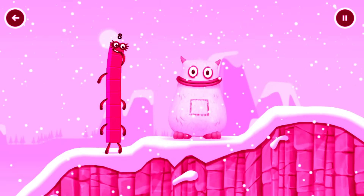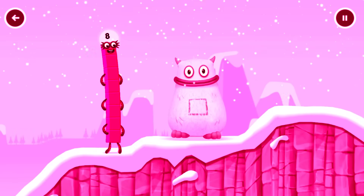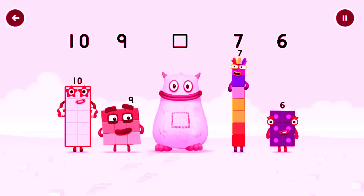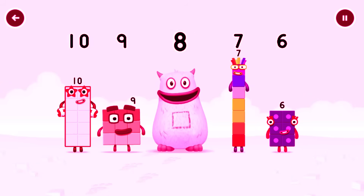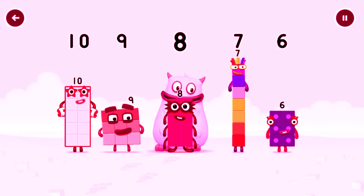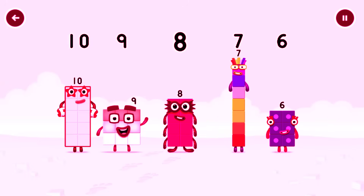Yum yum, I'm Big Tum! Find the missing number to reveal who's inside Big Tum's tum. 10, 9, yum, 7, 6, yum yum — who's in my tum? 8! That's right! 8 was in my tum! Yum yum yum! Well done! 10, 9, 8, 7, 6.